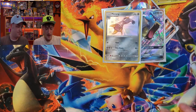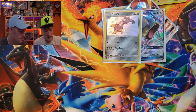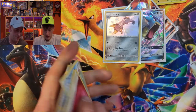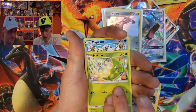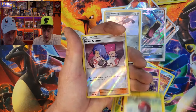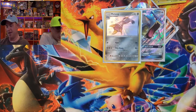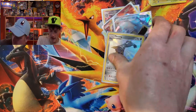I'm gonna save shiny Charizard for last — he's coming, we're gonna pull him one of these times. We've got lots of hidden fates, he's gotta be back there. Sabrina, Metapod, Magikarp, Slowpoke, Clefairy, Koffing, Voltorb — the reverse is Jessie and James — and a holo Misty's Water Command.